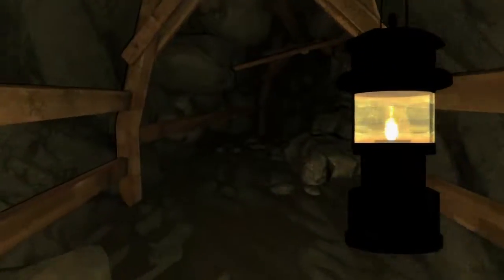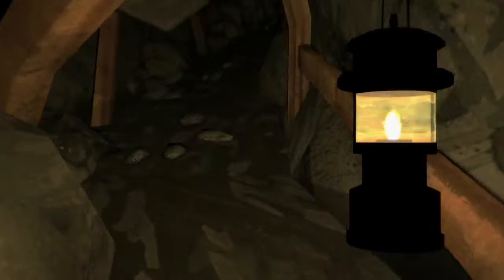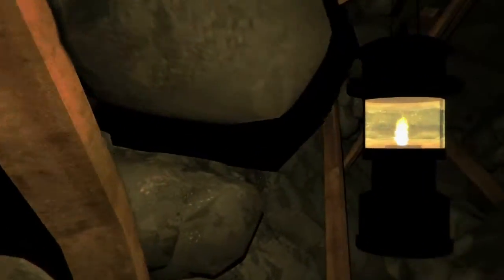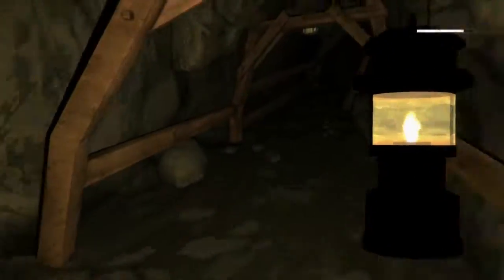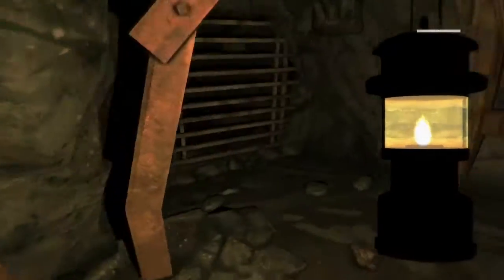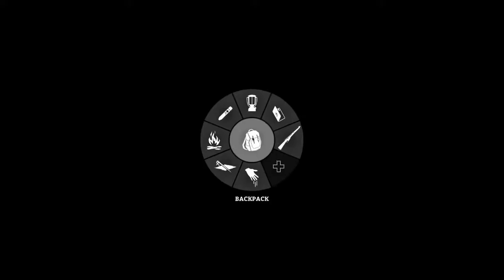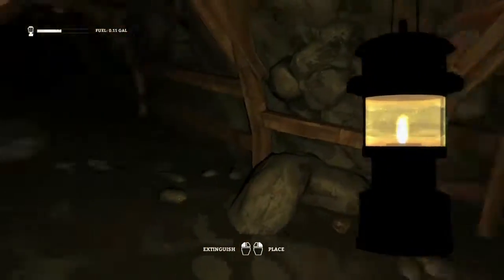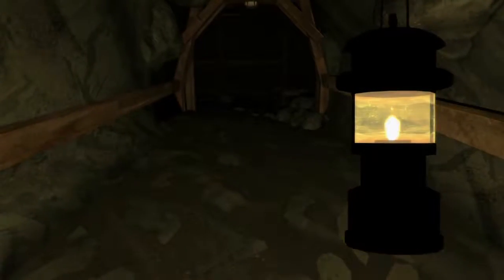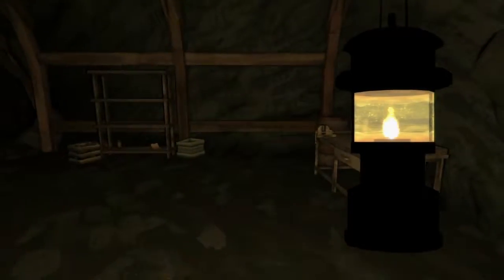These mines are creepy — and the music! I would be crapping my pants if I had to walk through an abandoned mine like this by myself. It's pitch black — here, let me put the lantern out. Can you see anything? Because I sure can't. I found out the shortcut key for lights is number one on the keyboard, although I use a mouse with 12 buttons on the side.